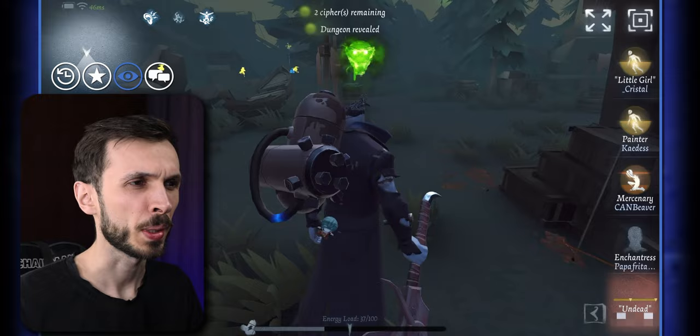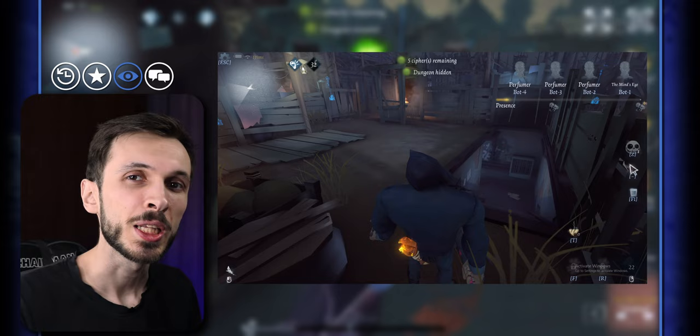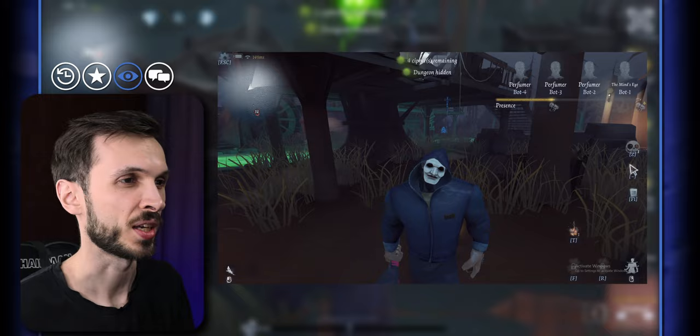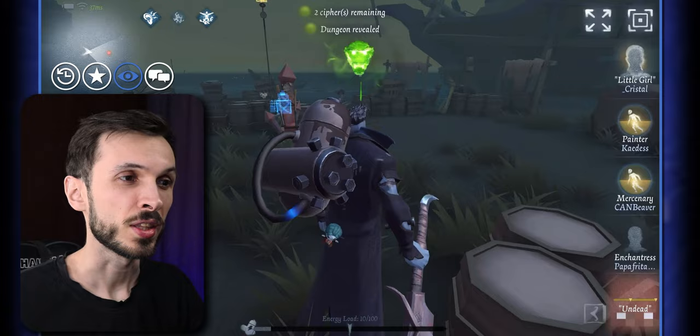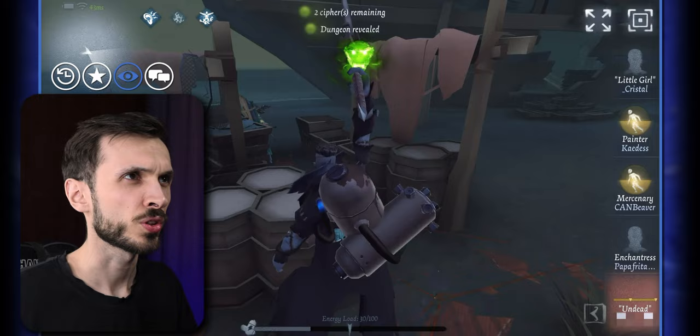They've added some physical changes to the map. Based on my translation of the Chinese, I think they've moved the basement that's in the middle of the map — in that cornered-off fenced area — to near the river somewhere. That means the two basement spawns are now in completely different positions: one is in the Gamekeeper's shack, and the other will be in the opposite corner of the map. They've also removed the slowdown effect of going into the green river, which previously slowed you down by around 2–4%.